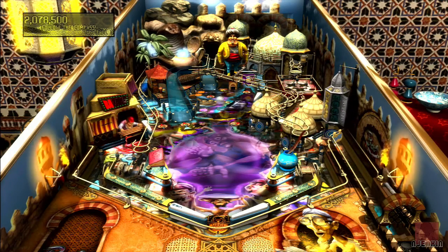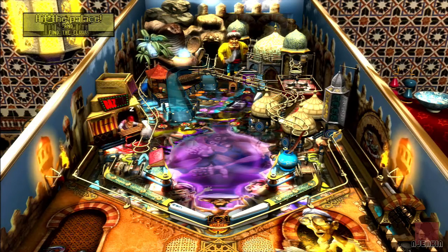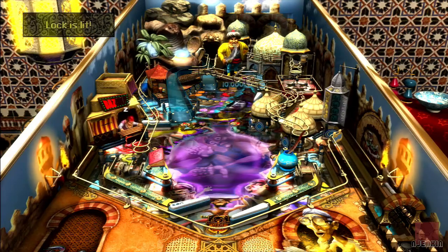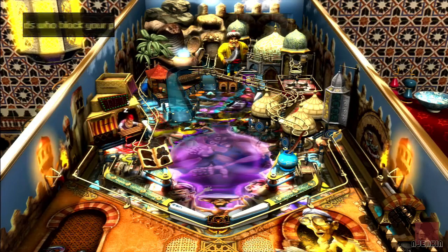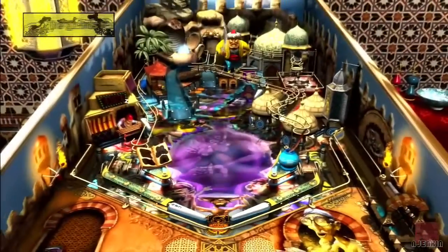Right, it's one target down. Aim a bit better, Nicky. Next to it — that's the other side of it. It's gone dark because we can release the ball. Good. Choose your story — we need to choose what we're going to do here.